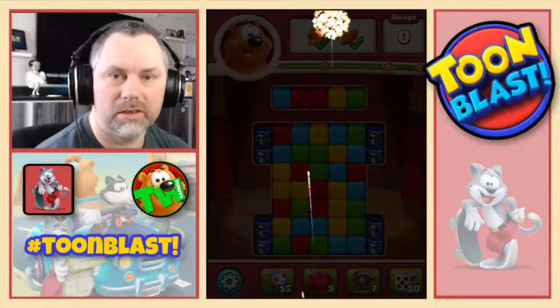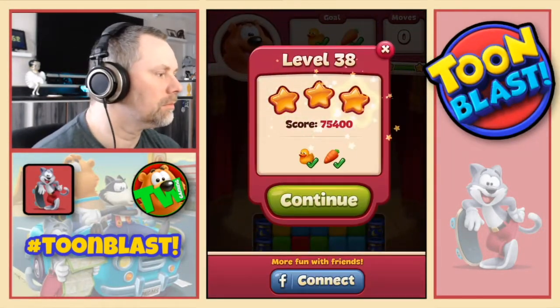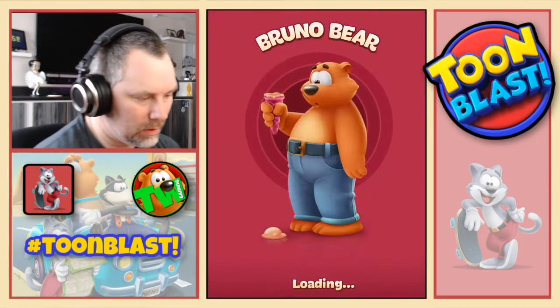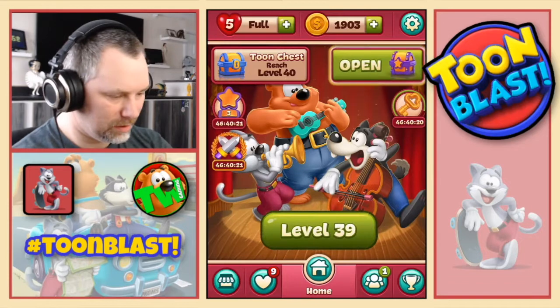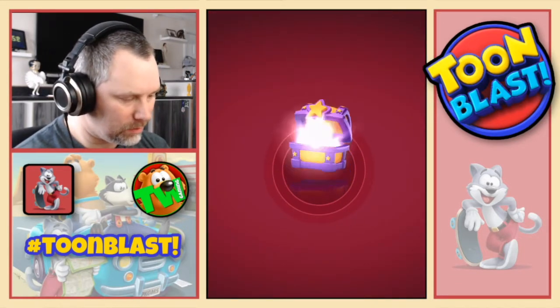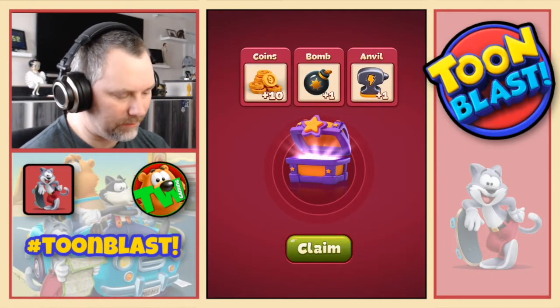And that gets us three stars. And we get another star crate. Okay. So what do we get in this one? We get ten gold, one bomb, and one anvil.